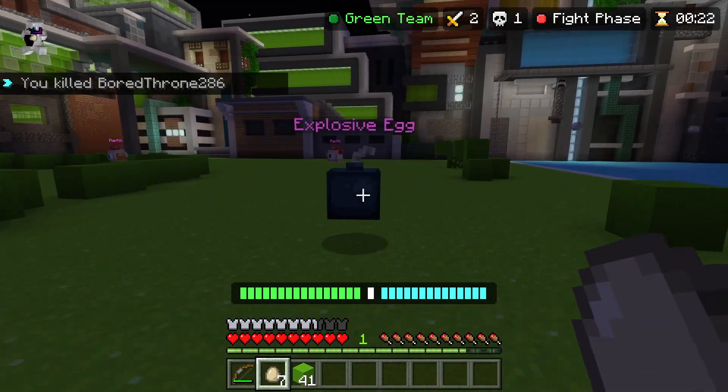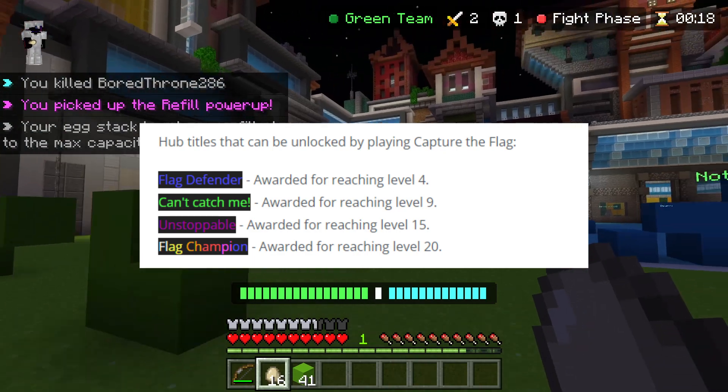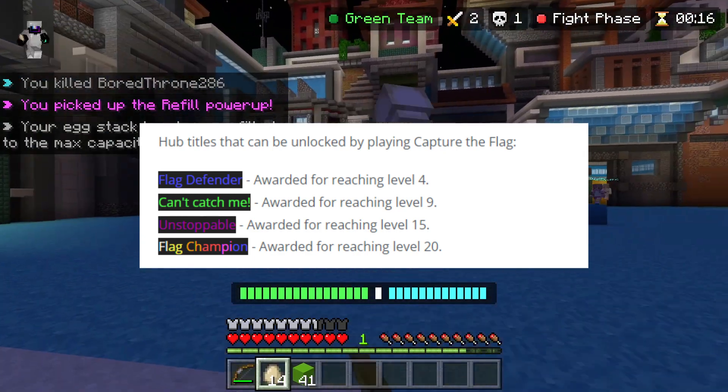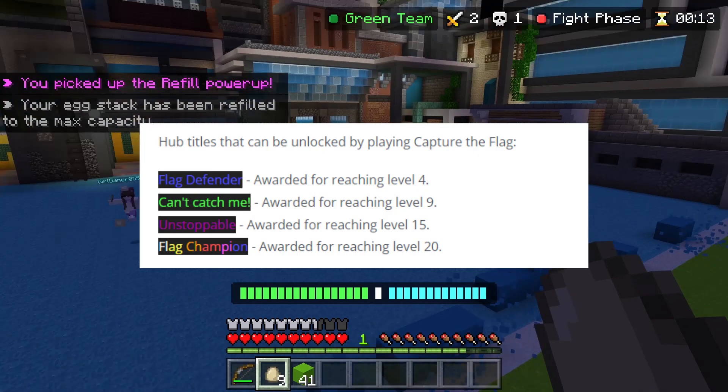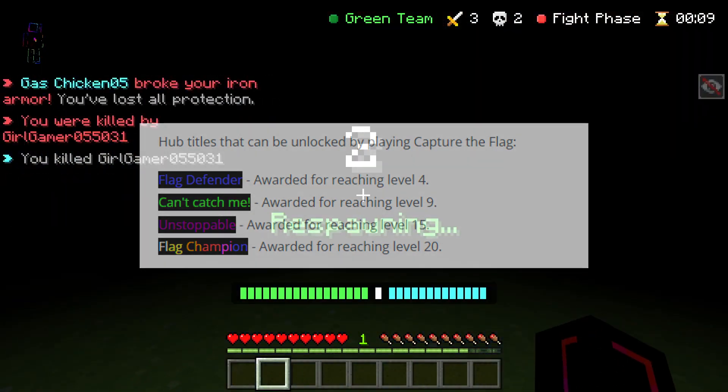We'll go over the hub titles first. As you can see on the screen right here, there are the hub titles for capture the flag. You can unlock the Flag Defender on level four and another one on level nine, Installable on level 15, and Flag Champion on level 20, which is the max level.